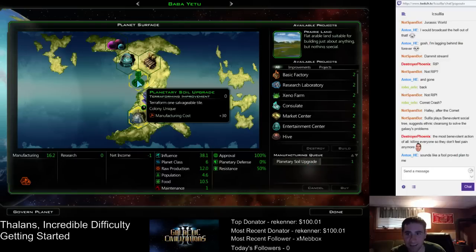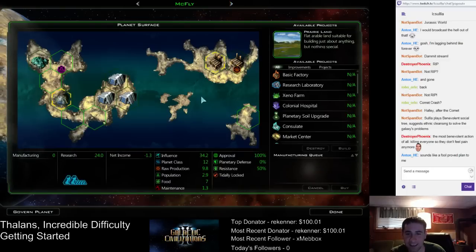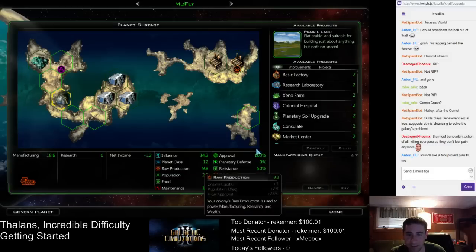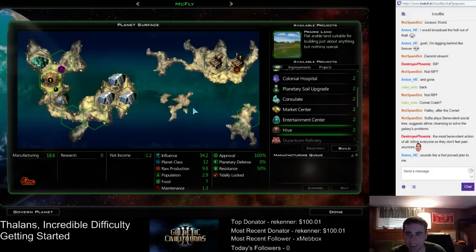So the planetary soil — then we'll put a hive on that tile there. McFly, stop researching for a minute and build a hive, and then build more stuff after that.